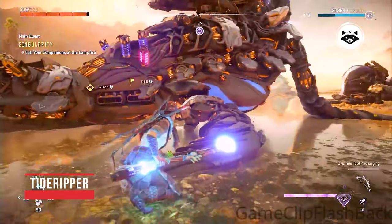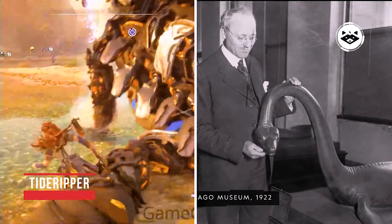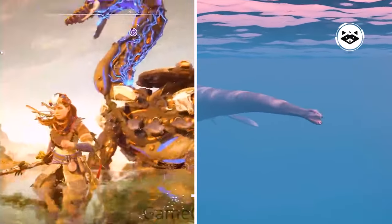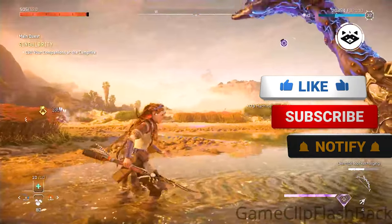The Tidripper is a large amphibious plesiosaur-style machine. On its back is a half-disc structure. The Tidripper filters sediments for resources, and is capable of devastating attacks on both land and in water.